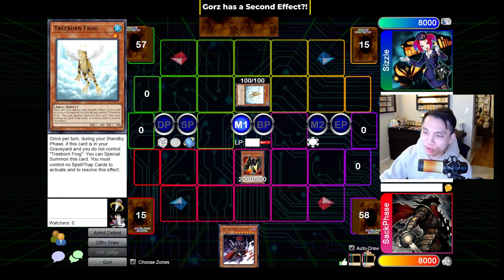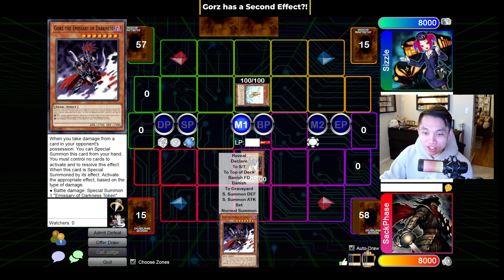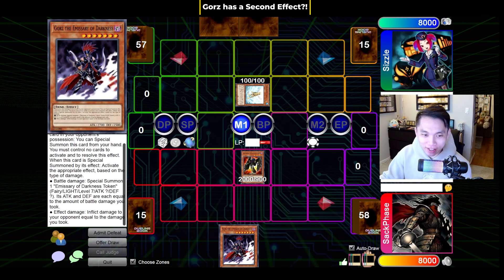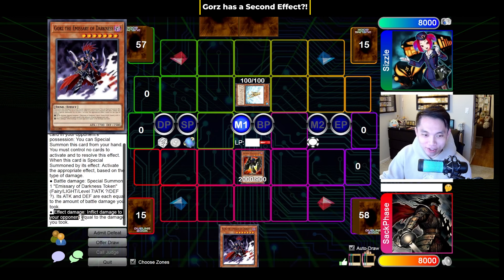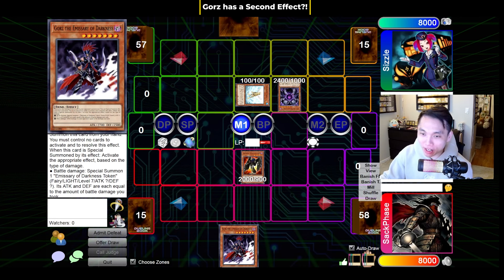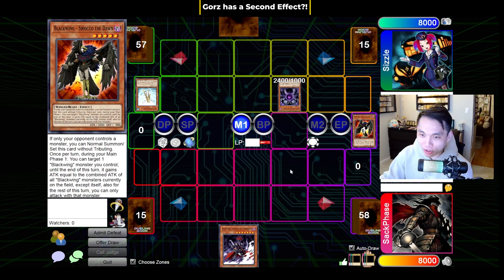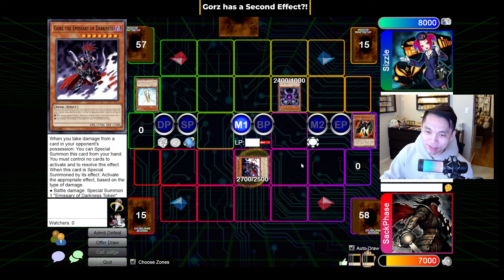I can't believe I have to go through this one, but it happens way more often than it should — I probably should have included it in my Gorz video. Gorz actually has a second effect that a lot of people forget, and it's with effect damage. The most common scenario is when your opponent drops Caius on you, they target your monster, it gets banished, and now I no longer have any cards on the field. So I take 1,000 damage, and then I can drop Gorz and use Gorz's second effect to inflict 1,000 damage back.